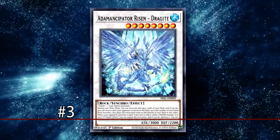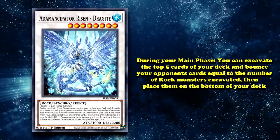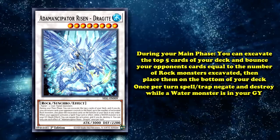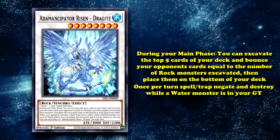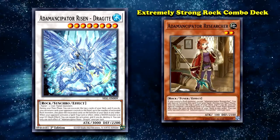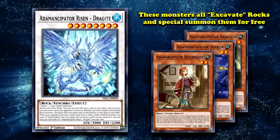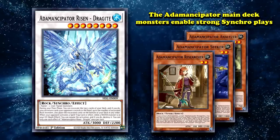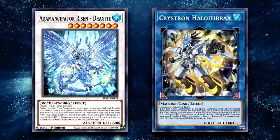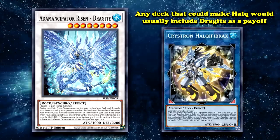And at number 3 we have Anemancipator Risen — Dragite. This is a Level 8 Water Rock Synchro monster with 3000 attack and 2200 defense, which requires one tuner plus one or more non-tuner monsters for its materials. It states that during your main phase, you can excavate the top 5 cards of your deck, and if you do, you can return cards your opponent controls to the hand up to the number of Rock monsters excavated, then place all the excavated cards on the bottom of your deck in any order. Also, once per turn, when your opponent activates a spell or trap card or effect while you have a Water monster in your graveyard, you can negate the activation and if you do, destroy that card. Dragite is the boss monster of its namesake deck, Anemancipator — a top-tier Rock-based combo archetype that swarmed the field with free special summons thanks to the effects of cards like Anemancipator Researcher, Anemancipator Seeker, and Anemancipator Analyzer. These monsters were able to excavate — which just means reveal cards from the top of the deck — and summon a Rock monster that was excavated. Since these monsters were all tuners, they would immediately go into powerful Synchro plays like Dragite, or use the high amount of summons to go into similarly powerful Link monsters like Cristron Halqifibrax, who notably is also a Water monster. Which means any deck with access to Cristron Halqifibrax could — and often did — include Dragite as an endboard monster for its negation effect after putting Halqifibrax into the graveyard to fulfill its Water condition.